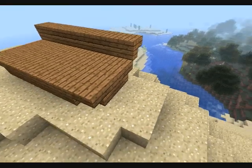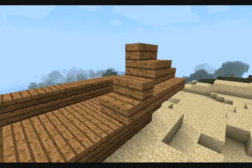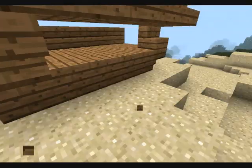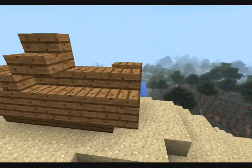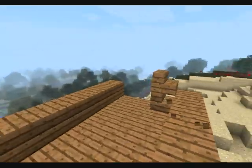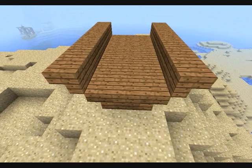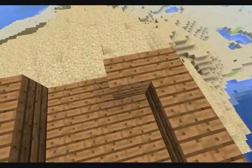I want to do that on the other side too — just again creating this thing where we can place them on, our little base thing. Now you want to go to this side and take your wooden planks and place them here, and here, and here.